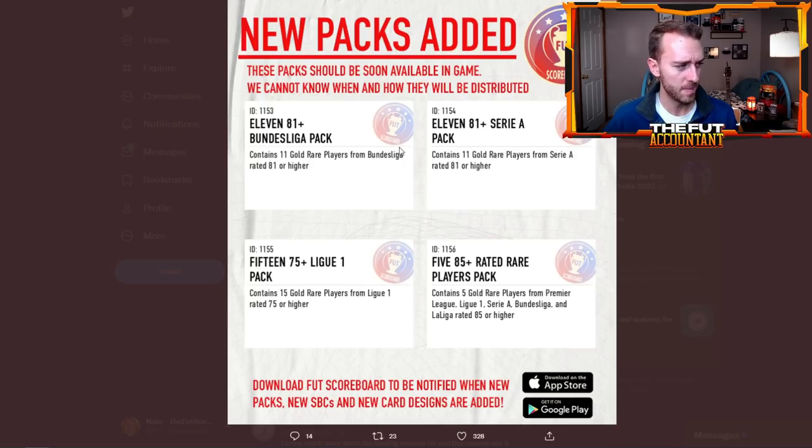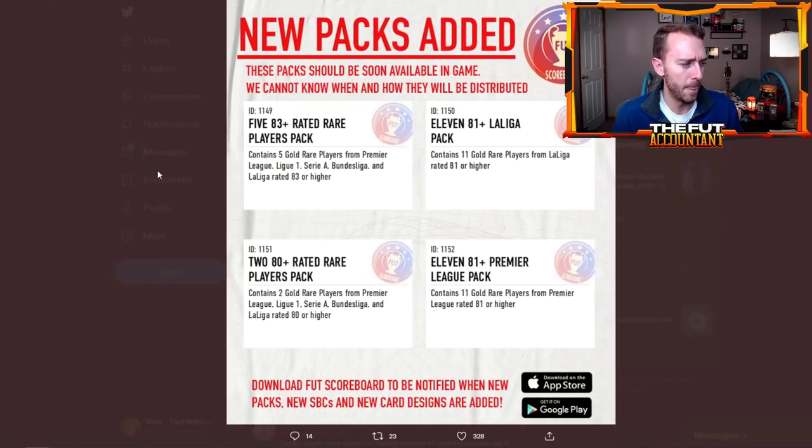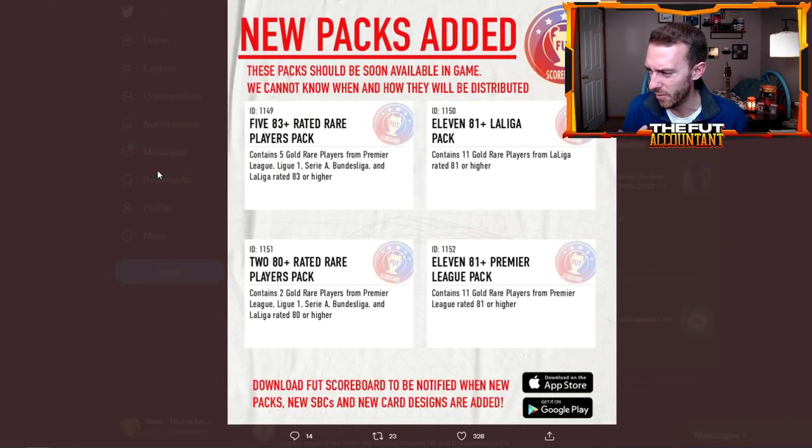I really think these are going to be packs that EA releases next week so we can kind of have to save up. The very last pack is a 5x85-plus rare players pack — five 85-rated players from the top five leagues. We also have a double 80-plus pack from the top five leagues. All of this content is related around leagues.